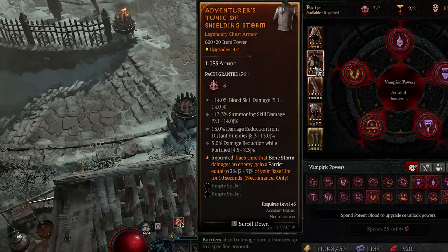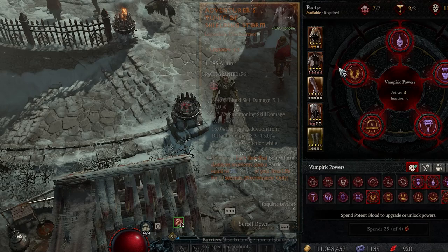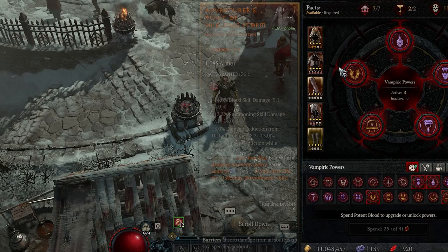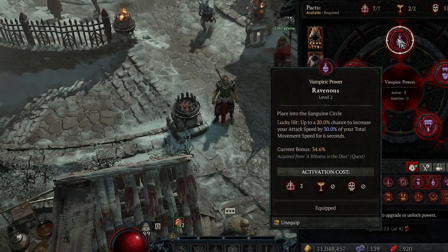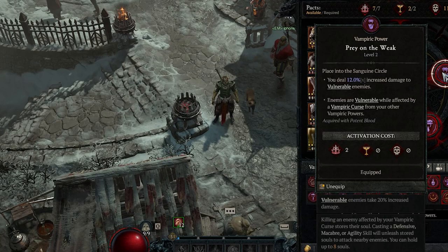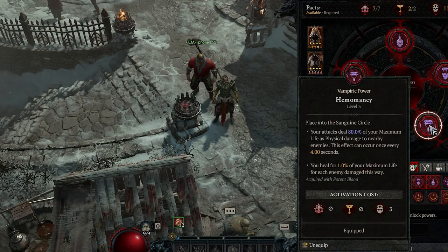The first power is Ravenous — lucky hit, up to a 28% chance to increase your attack speed by 30% of your total movement speed for six seconds. Then there's Prey on the Weak — you deal 8% increased damage to vulnerable enemies, and enemies are vulnerable while affected by Vampiric Curse from other Vampiric Powers.